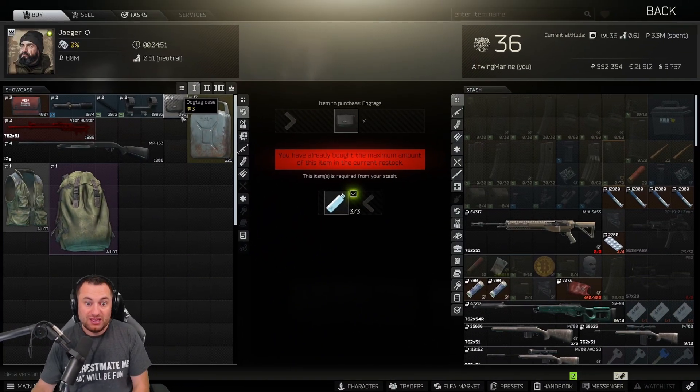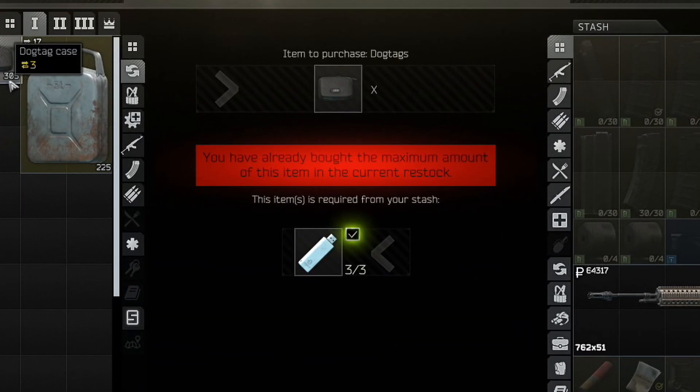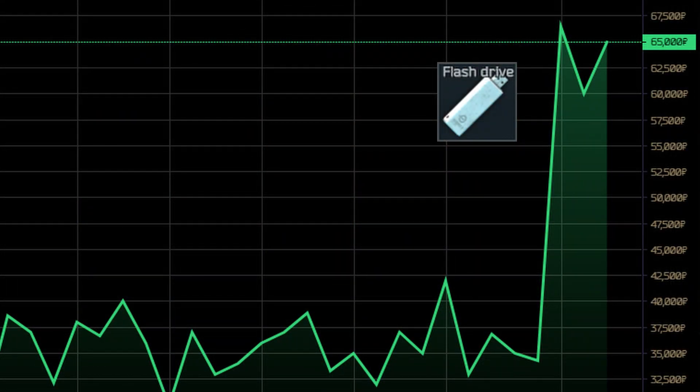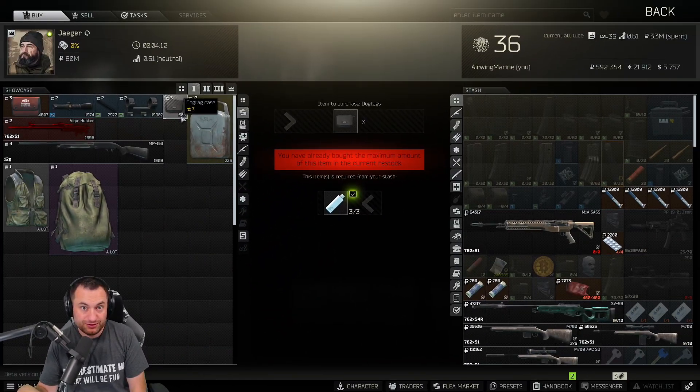Lastly at level one, three thumb drives for a dog tag case — and this is where the thumb drives went through the roof. A dog tag case sells for about 195K to Therapist, so that's going to drive thumb drive prices up. You can do this barter, get three thumb drives for like 60K, turn those in, sell it to Therapist, and make a little bit of money. It also means found-in-raid ones, non-found-in-raid ones, ones that get into your secure container are worth about 60K a piece. If you find three of them, they're worth 190K right here with this barter — so make sure you're putting those in your secure container.